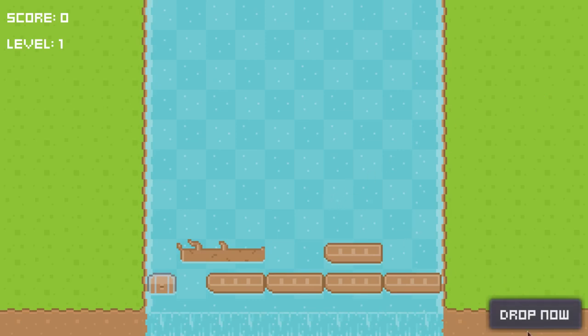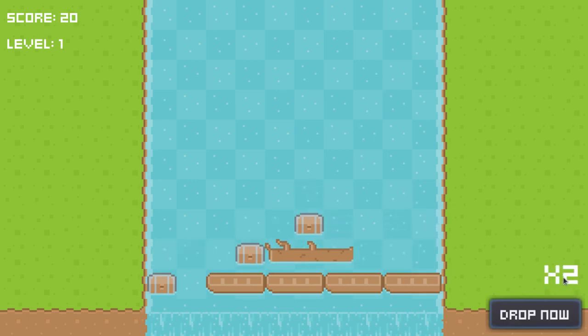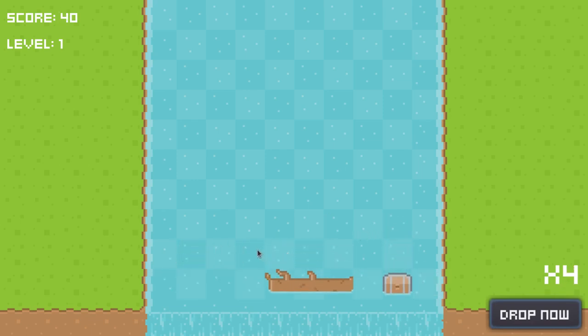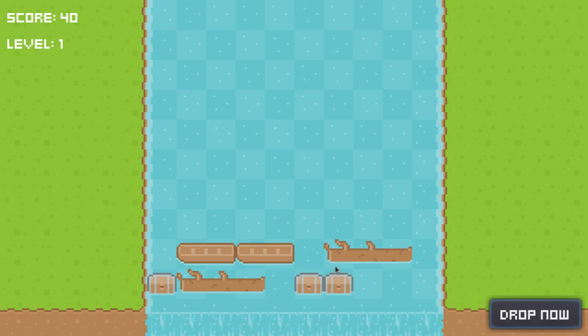I've adjusted the UI layout — the button is now in the bottom right corner, and the multiplier appears there too, showing only when you clear a line. I've also added levels to make the game progressively harder. At level one you get five moves before the next line auto-spawns; level two gives four moves, level three gives three, and so on. At level six it starts dropping multiple lines per turn.